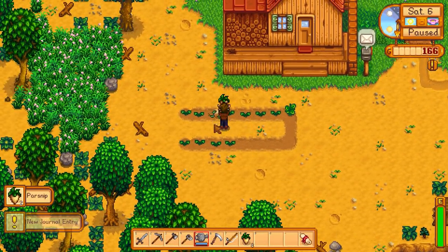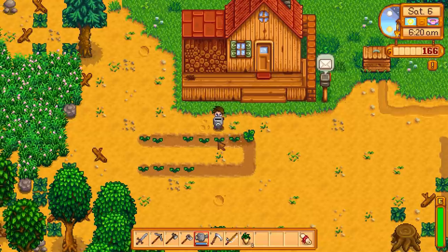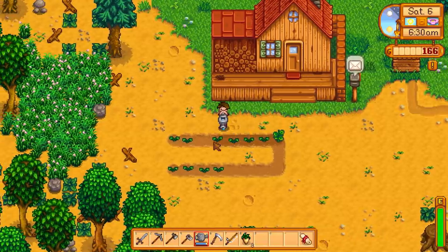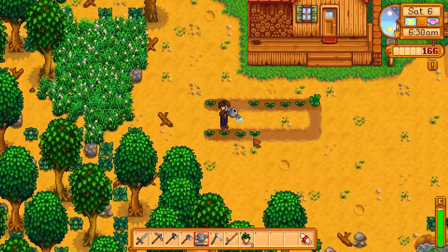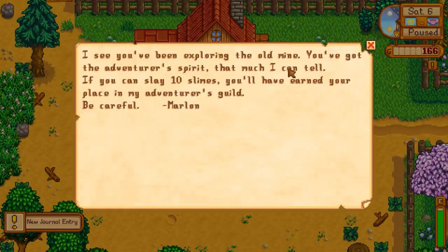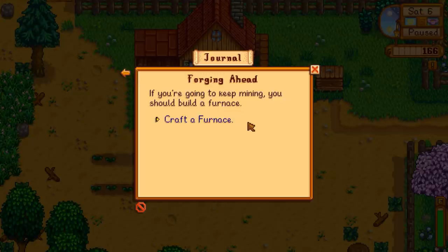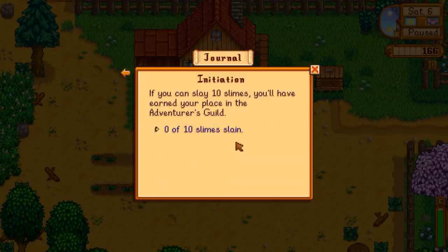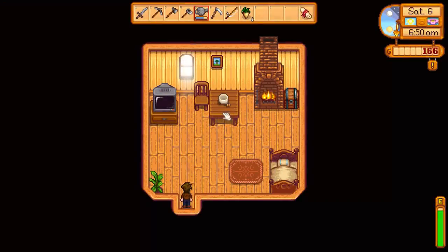We've also got some new stuff here. Let's go ahead and water our crops — get the daily chores out of the way. We also have mail: 'I see you've been exploring the old mine. You've got the adventurer's spirit. If you can slay ten slimes, you'll have earned your place in my adventurer's guild. Be careful. — Marlin.' Okay, so ten slimes — that's totally doable.